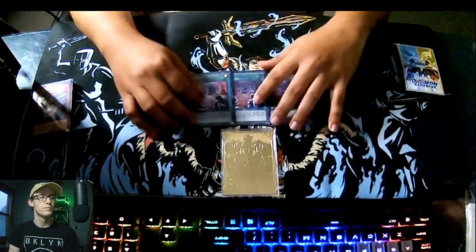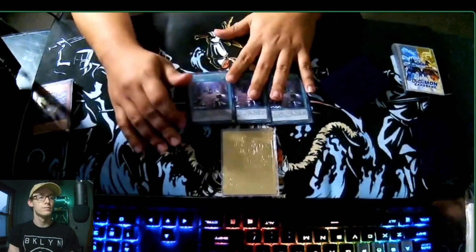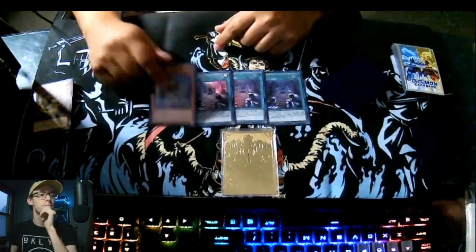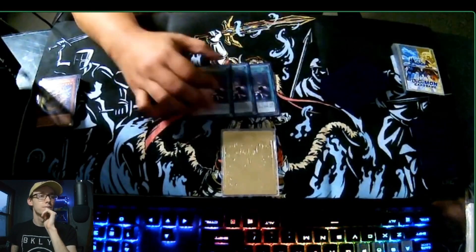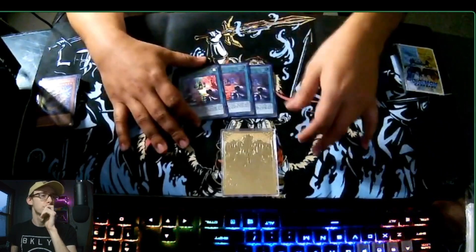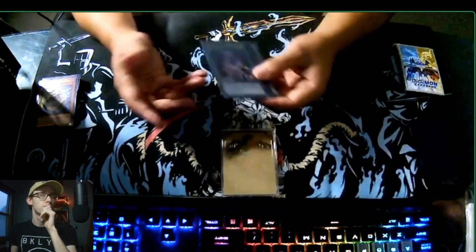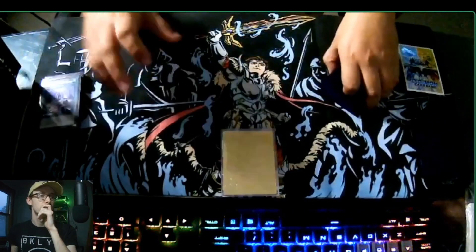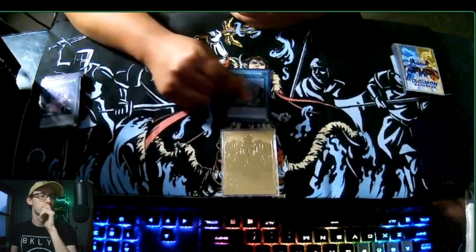For spells, we have three Swordsoul Emergence — this is the road of the deck. If you control a synchro monster, you can add a Wyrm instead, so you can add Arch Nemesis Protos from deck to hand. It's a really great card. The second effect — if you banish it, you can increase or decrease the level of a Swordsoul monster — hasn't come up yet, but it's pretty great.